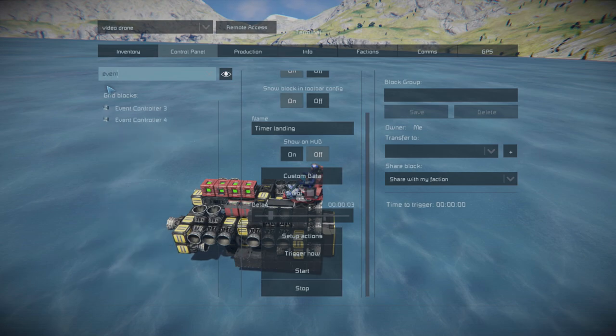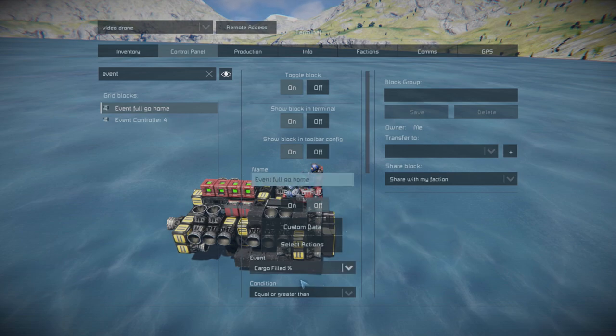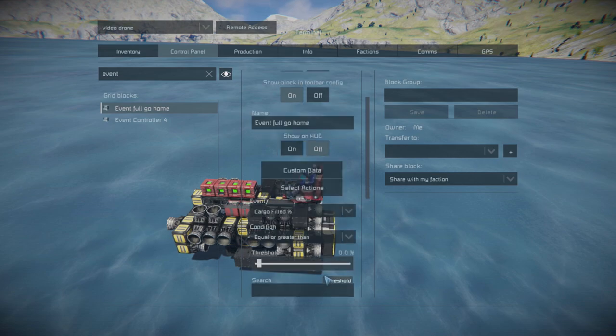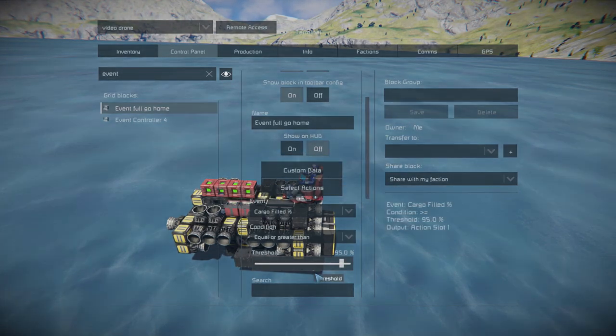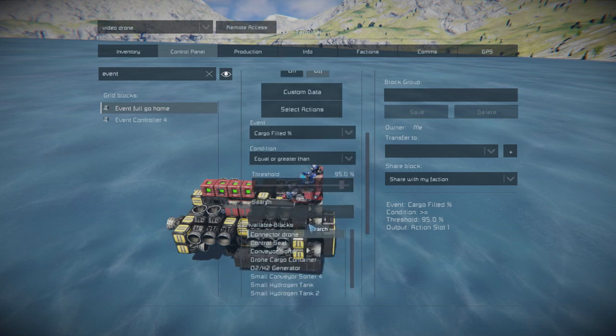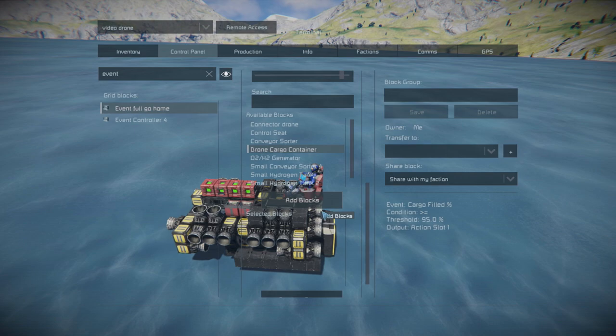Now we need to set up the event controllers. Rename the first event controller 'full go home'. Set the event to cargo filled and the condition to equal or greater than. Set the threshold to 95%, and add the cargo container to the selected blocks.